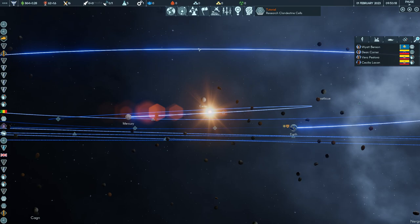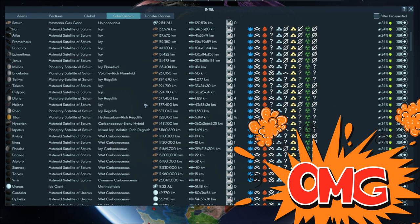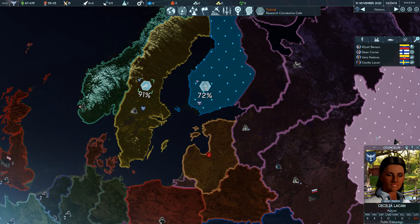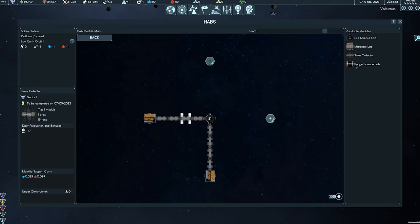Like most major 4X games, Terra Invicta gives you a huge map to play with — and here you have not just planet Earth and its nations, but also the whole of the solar system. The full game has incredible scope and depth, slowly conquering from the shadows, building up and managing not just the whole planet but an entire solar system with your chosen faction.